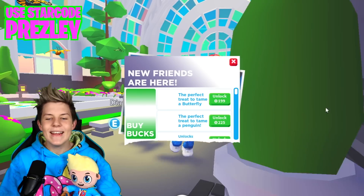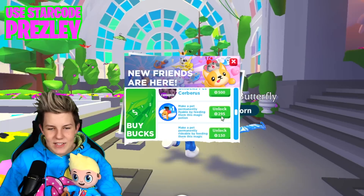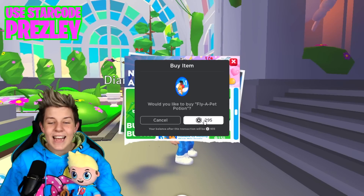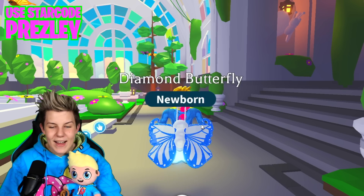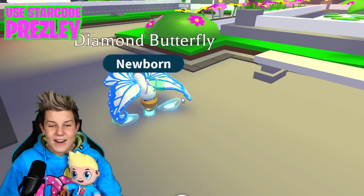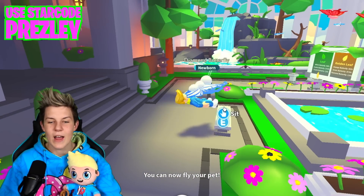But I think I know what we need to do right now — we need to grab fly and ride potions to put on our brand new butterfly. Let's go, here's the fly potion. Let's grab a fly potion and let's feed it to our diamond butterfly. This is a 2.5% chance legendary one. Oh my gosh, this is so cute when it drinks. Yes, we can now fly our pet — this is awesome. Let's press fly.